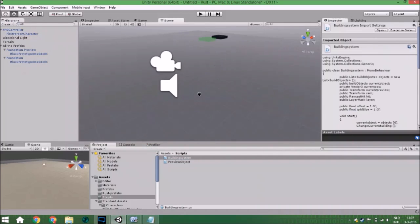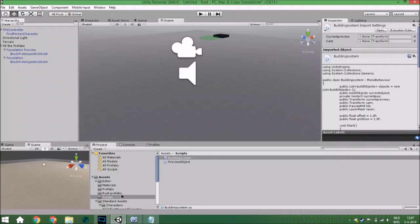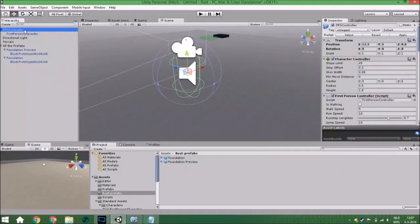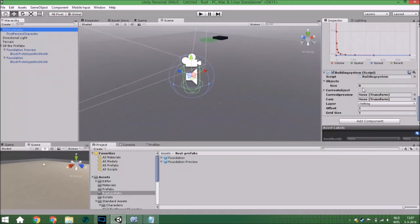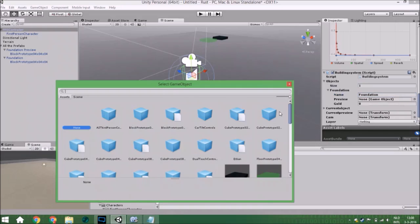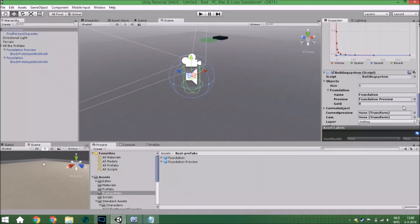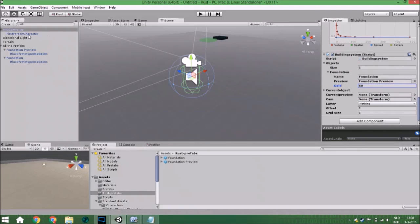Now in Unity, we put the prefabs in a new folder called 'Rust Prefabs'. In the script component we add one object to the list, call it 'Foundation', assign the preview prefab, set the cost to 50 (even though we won't use it now), and assign the camera.